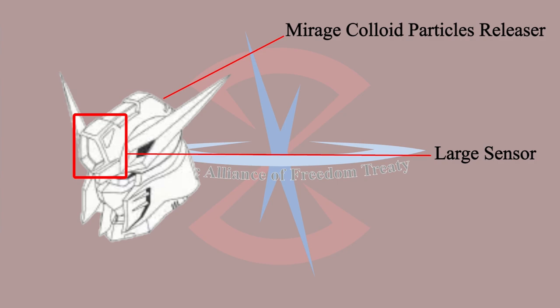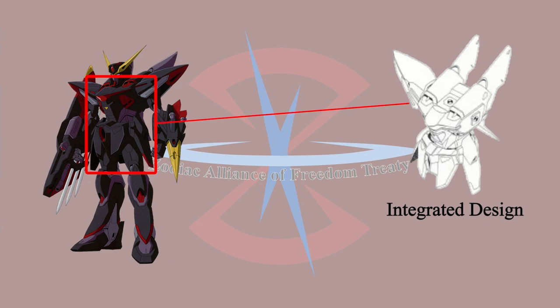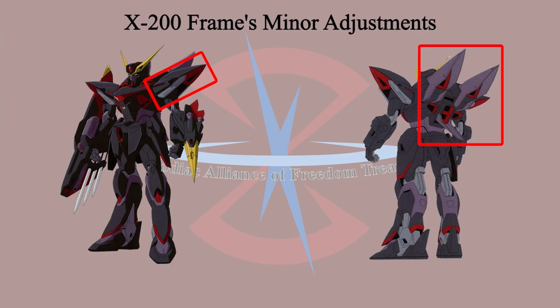Unlike Duel, Strike, and Aegis, Blitz Gundam doesn't have any antennae on the head. The antenna design was replaced by a large sensor and mirage colloid particle releaser. There wasn't any specific backpack for the Blitz Gundam — the wing-like thrusters were integrated with the body. This design was assumed to allow the mirage colloid stealth system to operate better.